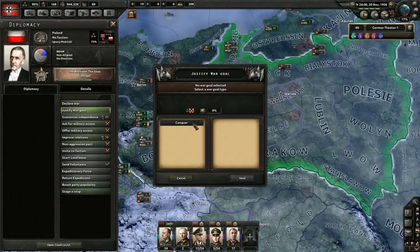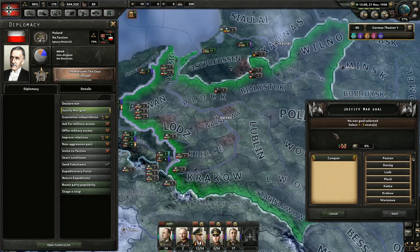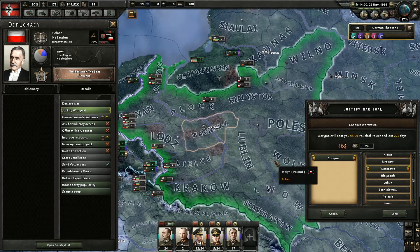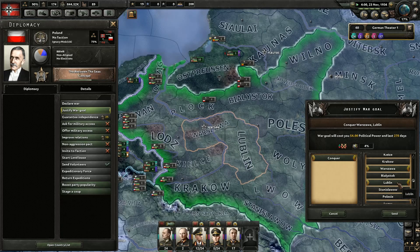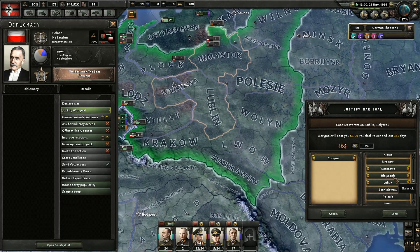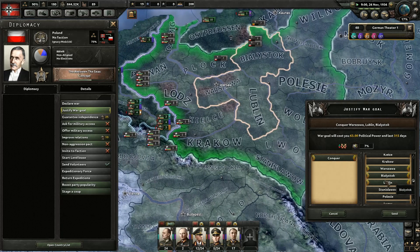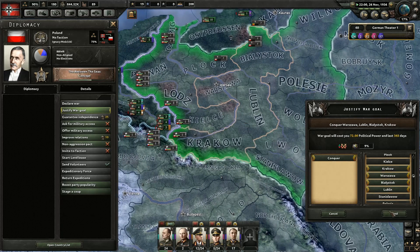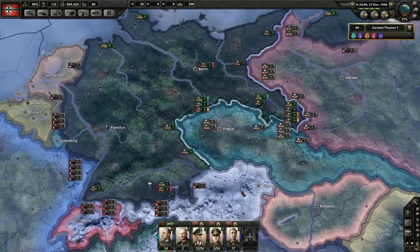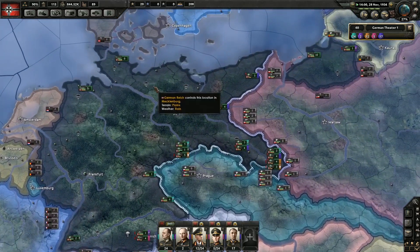Let's justify a war goal. We want Warsaw, we want Lublin, Białystok, Łódź — actually let's just do that and then Kraków. There we go — 360 days.